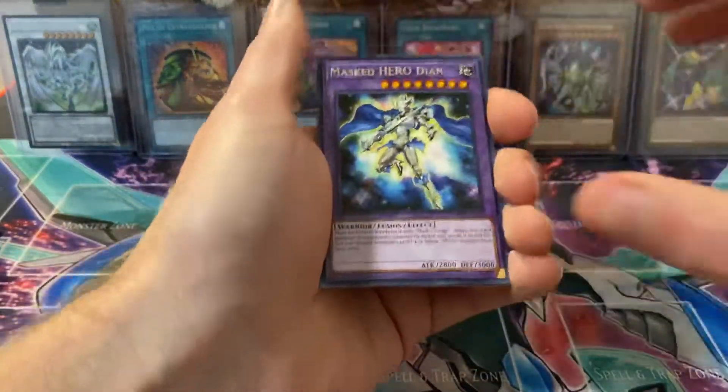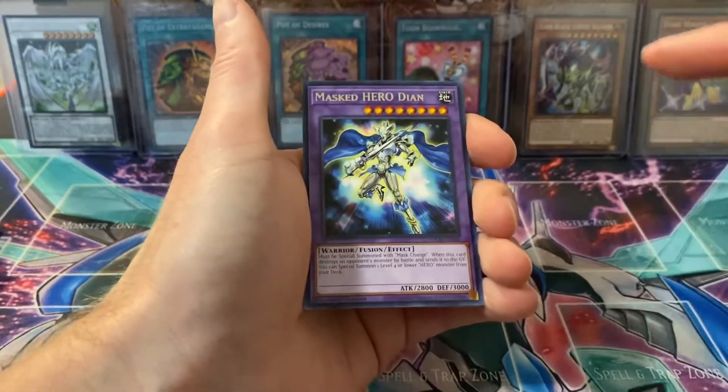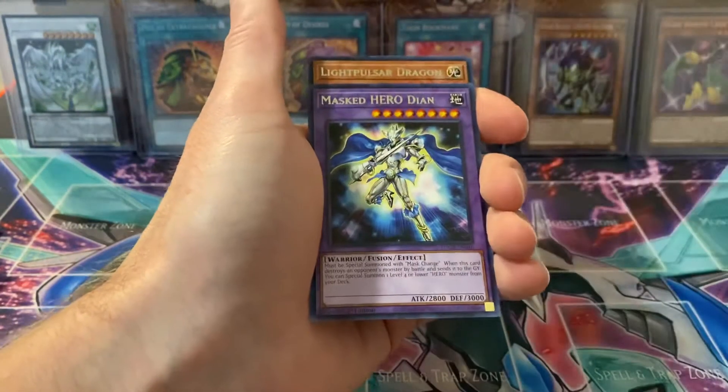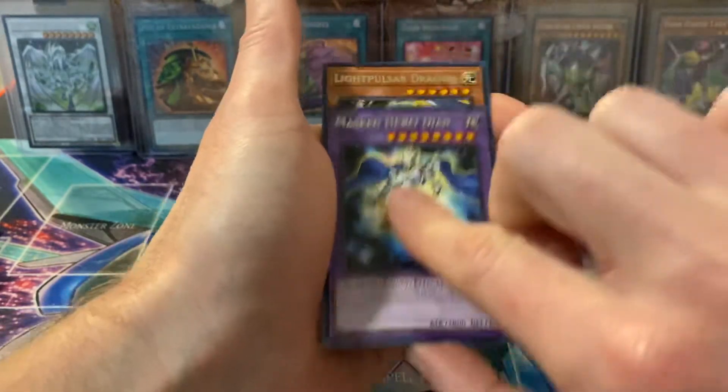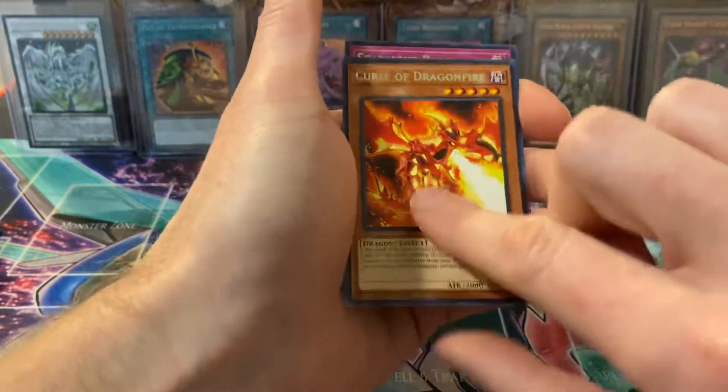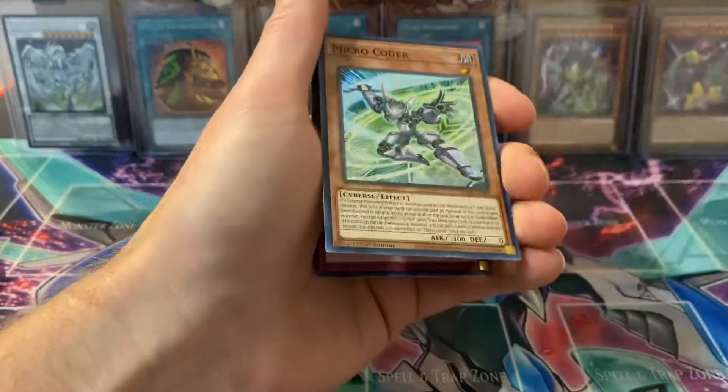I'm buying like 10 packs of these at a time just because I think the pull rates are better — you have a possibility of getting the pack that actually has the one you want, as opposed to missing out if you only bought five. Next pack: Mass Hero, Diane, Light Pulsar Dragon, Curse of Dragon Fire, and Microcoder.